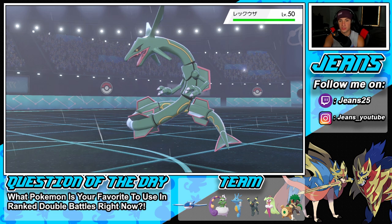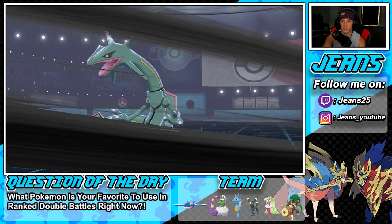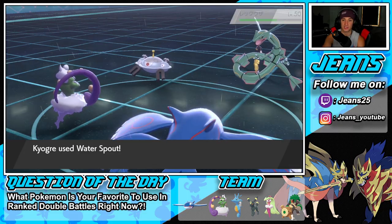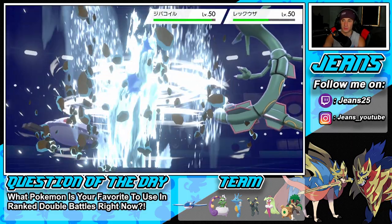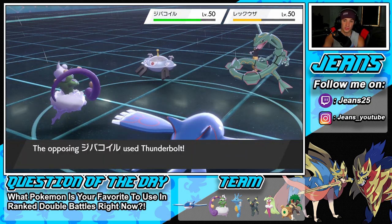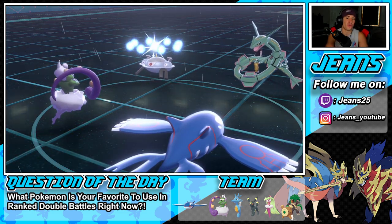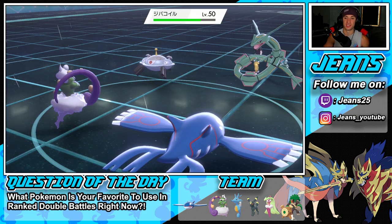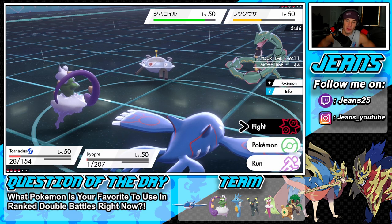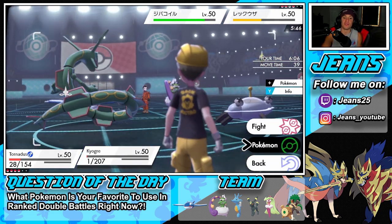Rayquaza's Airlock ability comes out — weather effects disappear, that's a huge play! Hurricane still connects though. Our Water Spout does less damage because Airlock negates weather. Thunderbolt comes through saying bye to my Kyogre — but wait, Kyogre has a Focus Sash! The real question is do I swap Kyogre here? I might want to swap, get out Tsareena, and set up another Tailwind.